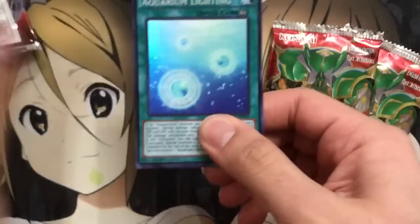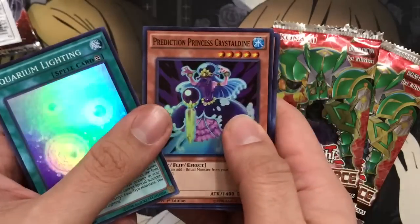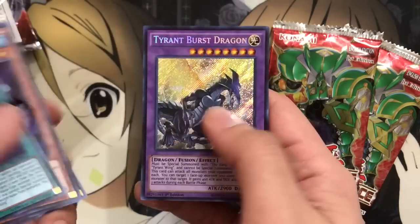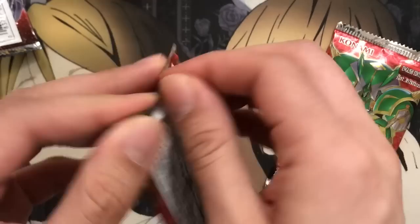The last Dragons of Legend 2 — let's pull something good. Aquarium Lightning, Crystal Dine, a Rowena, a Prediction Princess, and Tyrant Burst Dragon. These cards, I swear — I know that they made the Toon Monster a short print, but it really is crazy just how short print they are in that pack.